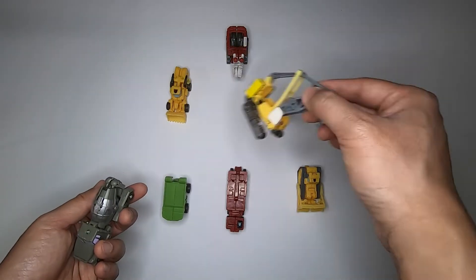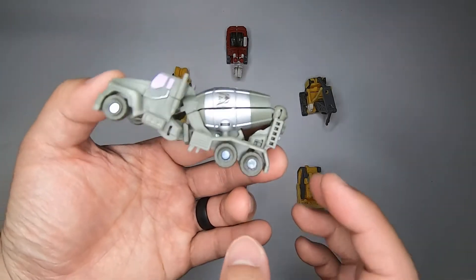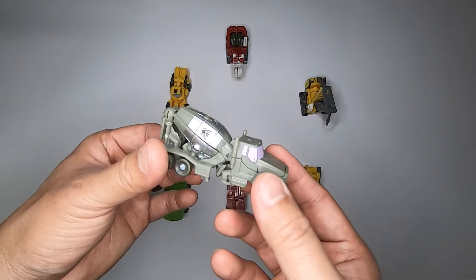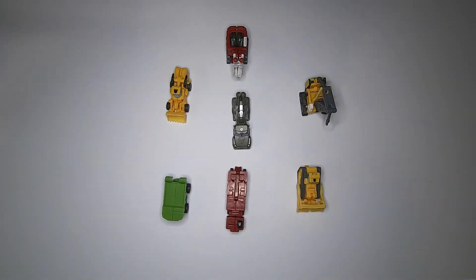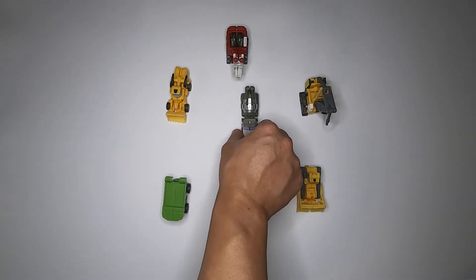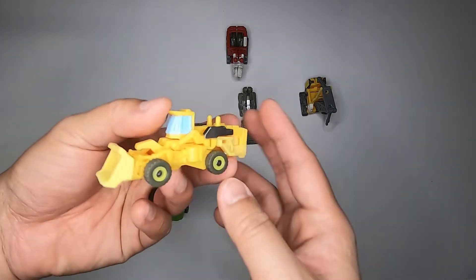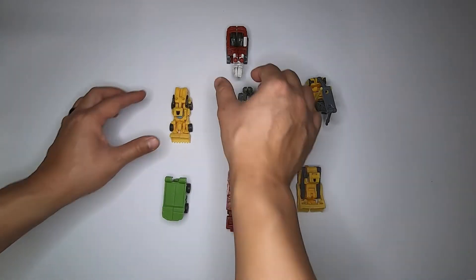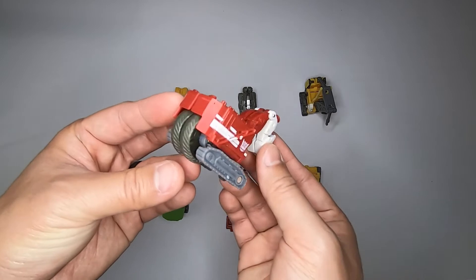This is Mixmaster — he's the neck and the head. But if you were paying attention to the movie, his face is red because this one in the back pushes parts through Mixmaster to create the head. That's why it's red — he's kind of the main head, the neck area. The bulldozer is Scrapper — he is the right arm. And then you've got Scavenger — he's a very big one.